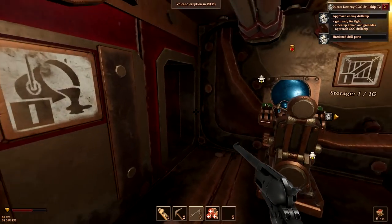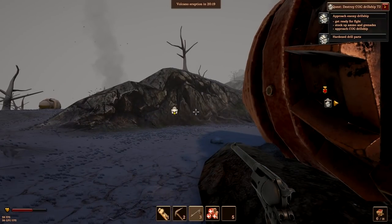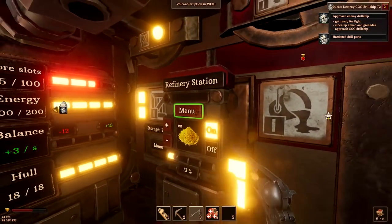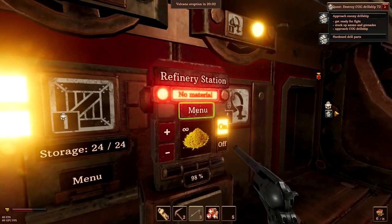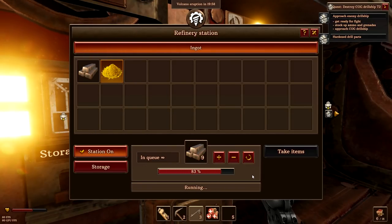We have 15 sulfur left - that's not a whole lot. I don't know if there's any sulfur in this area. There needs to be lava nearby. Oh, there's some lava right here - we might get lucky and get some sulfur here. We do need to go attack this enemy ship today. I think we should be able to make enough grenades. The wind's going to go away in a few seconds so there's nothing we can do with it.